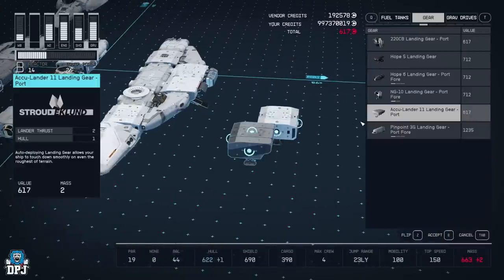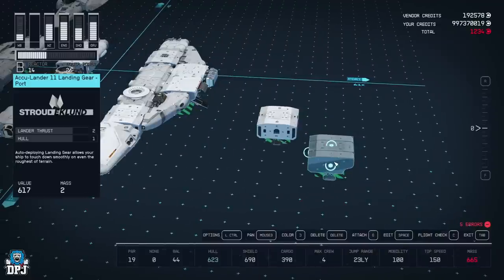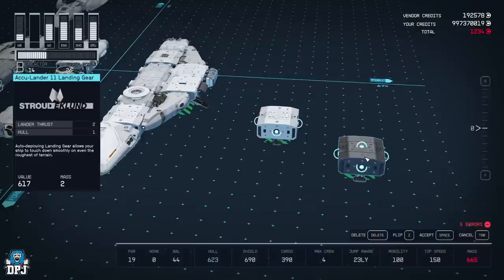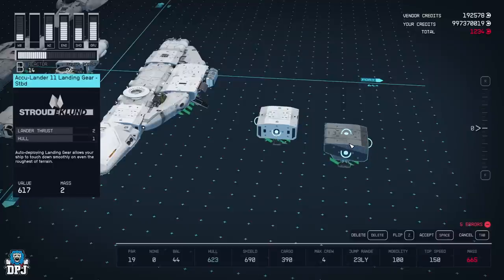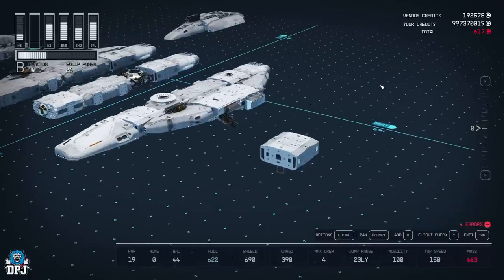You'll see a couple of the Acculander 11 landing gears — these are infuriating and it took me a while because nobody would explain it. When you go into your Acculander landing gear and select it, you then need to start flipping it. Flipping changes it into the landing gear without any port side or starboard angling. It's also frustrating because in the build menu it doesn't give you that choice upfront — you have to pick the landing gear and then change it while flipping to get the right variation.